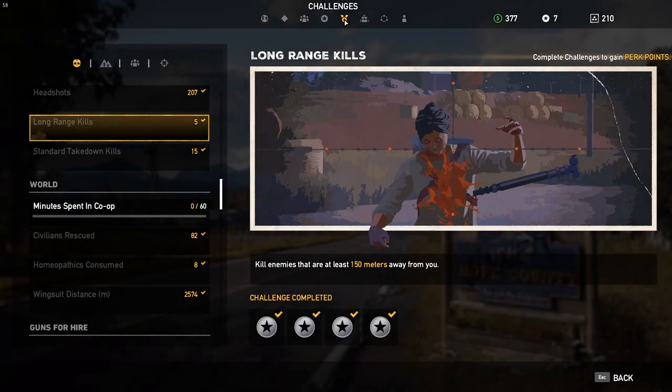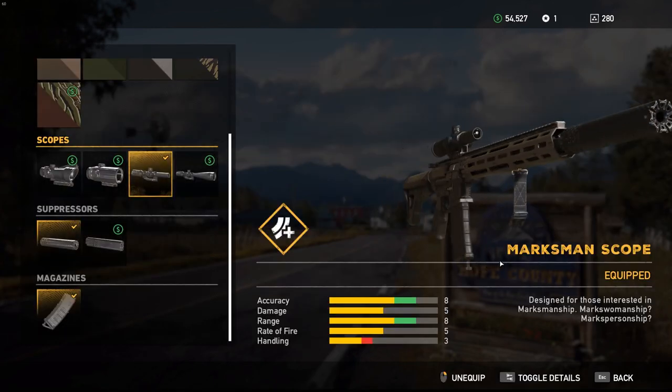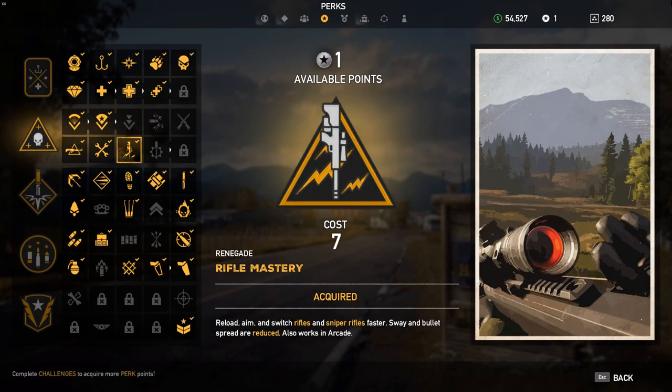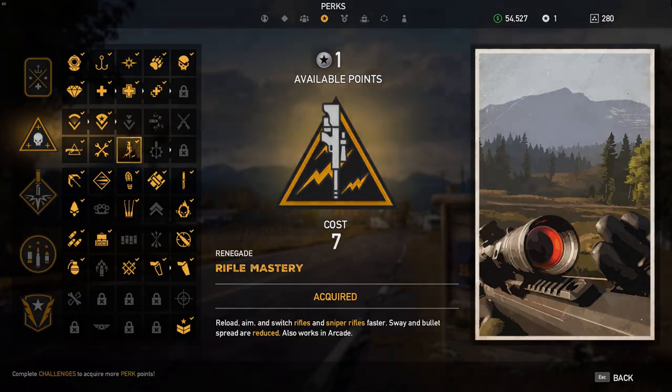Now, up front, I had been playing for a bit before I even noticed the trick, so I was moderately well equipped to tackle the challenge. I had a marksman scope and the rifle mastery perk, and I had cleared out the farm across the road long ago. I'm not sure if that plays into the spawn rate of the guy, but it seems once the field and farmer are cleared out, he's just a regular spawn.